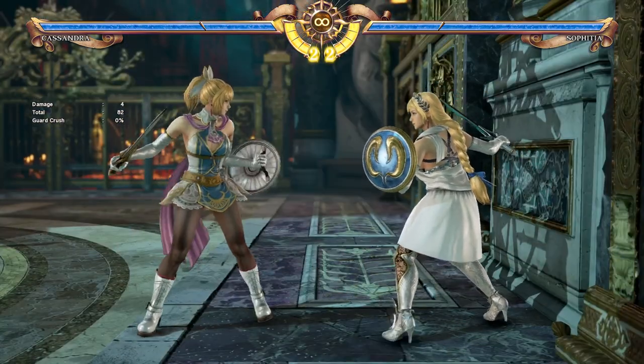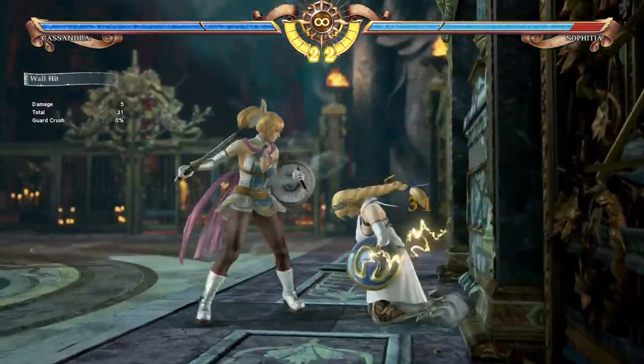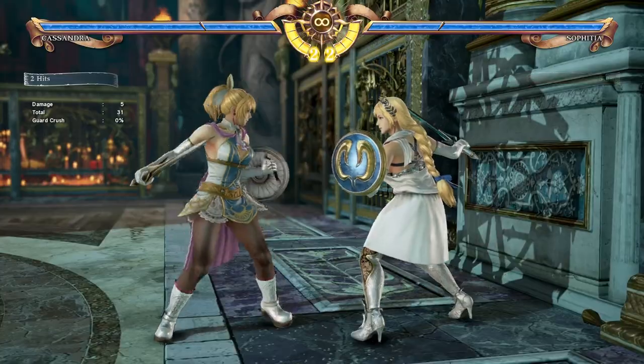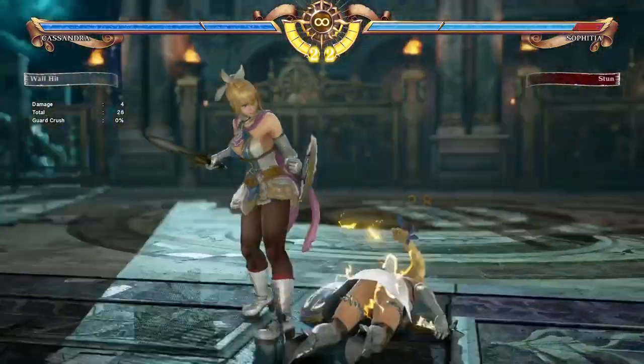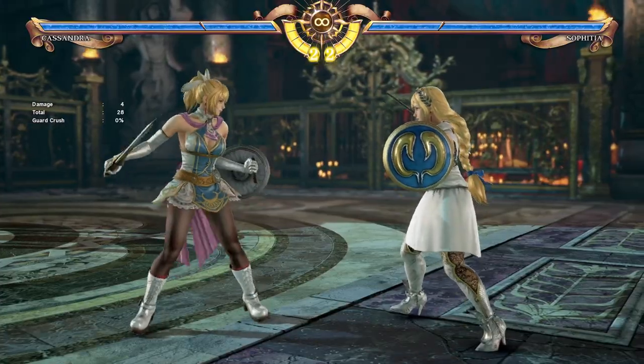When you have the opponent back in the corner with Cassandra, you can end up wall slamming them with stuff like 3B, or even the booty — 4-4K or 6-6K. After you wall slam the opponent you can end up using various follow-up moves.